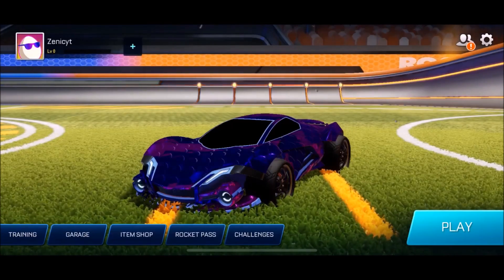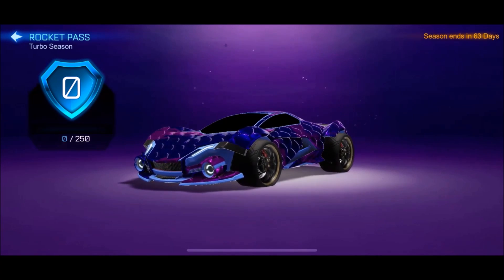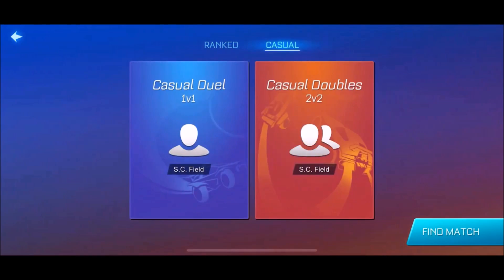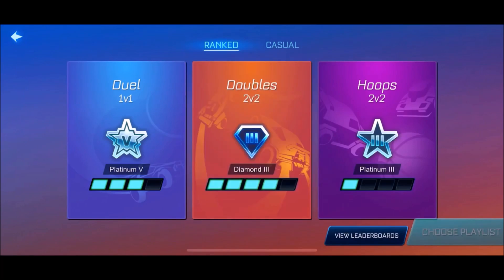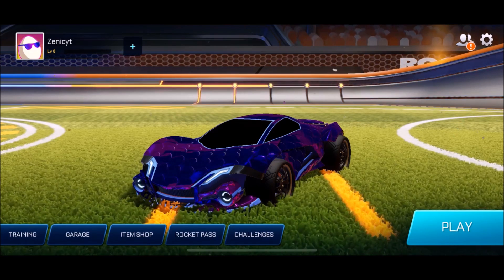Forest Green Aftershock in the shop. Moving on to the Rocket Pass — we can't see it yet, I think I might have to restart my game. Maybe if we go over here to the casual playlist — still got the ranks as well. I don't quite think there's anything yet for the volleyball game mode, so let me restart my game quickly.